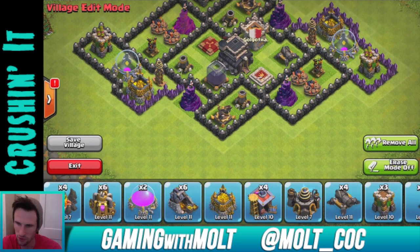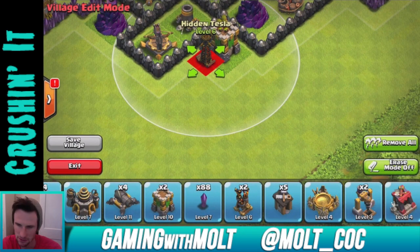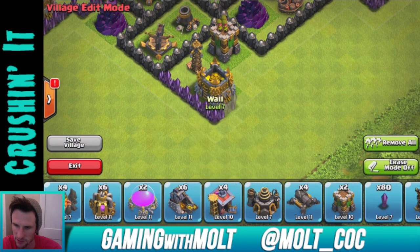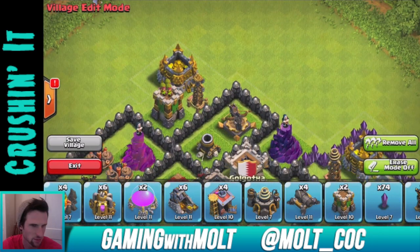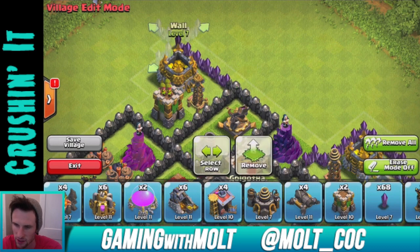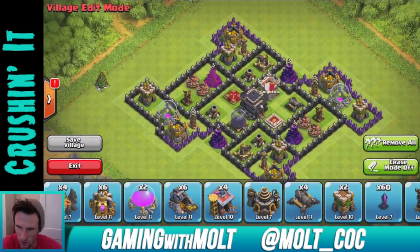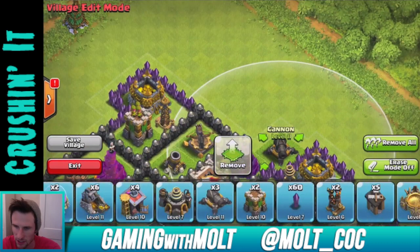Let's put another Archer Tower right here, a Tesla right here, and another Gold Storage right there. Bring this out, bring it up, over — there we go. On this side — yeah that's right, bring it all the way over. This is taking a while. Bring this in and it comes all the way down. We almost have all of our defenses out now.